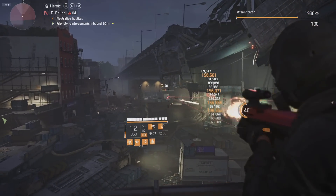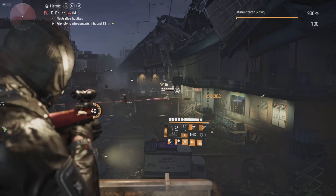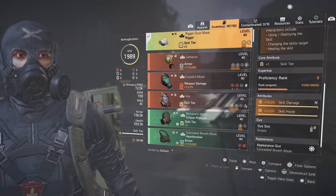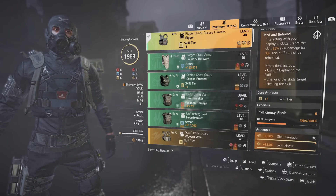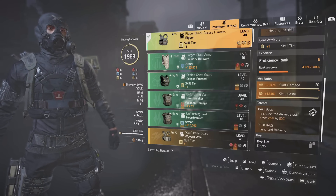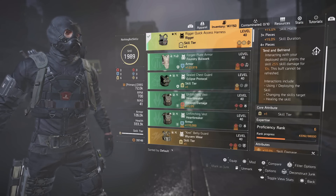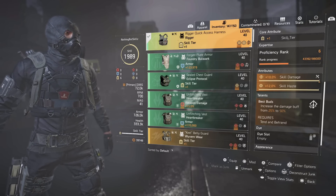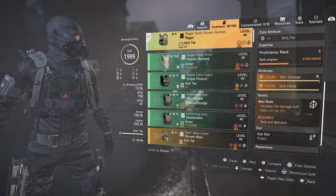What we're mainly going to be using is changing the skill's target — targeting different enemies — and you'll see that at the bottom of the screen. Look for those two symbols; as soon as they disappear, start targeting different enemies so they reappear. We do have skill tier, skill damage, and skill haste mods. For the chest piece we are running the Rigor chest piece with skill tier, skill damage, and skill haste. The reason I chose this chest piece is the talent 'Best Buds,' which increases the damage buff from 25% to 50%. So interacting with your deploy skills now grants 50% extra skill damage for 10 seconds — that's a lot more damage, and that's why you start seeing those high numbers.